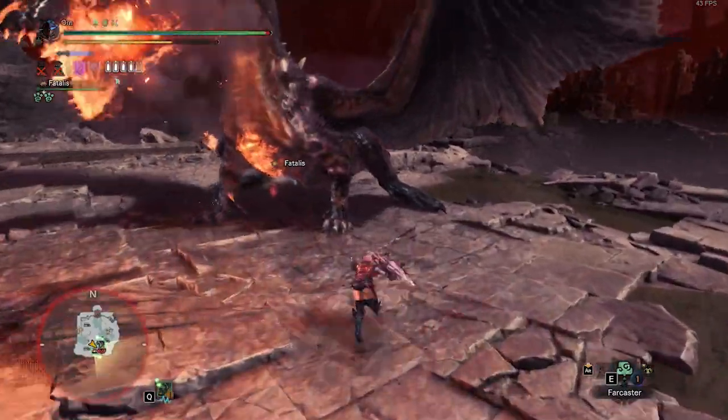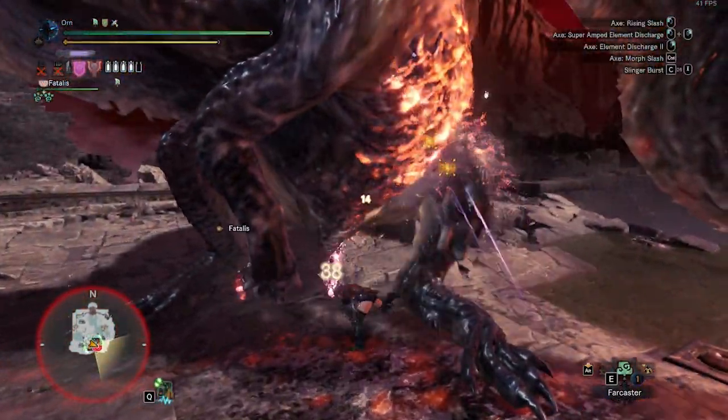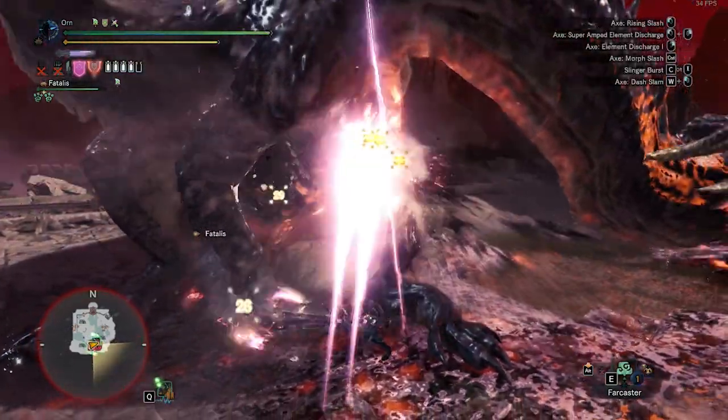If Fatalus still does Fire Cone, you can aim for the head. Now I'm just going to beat this lizard until Dragonator shows up.